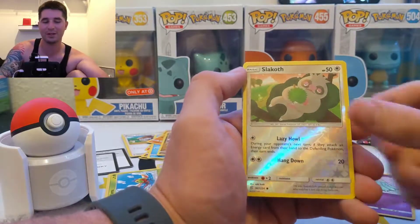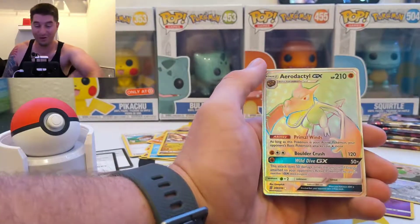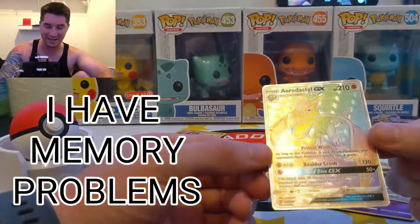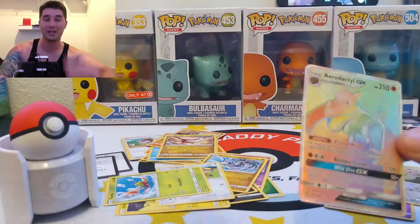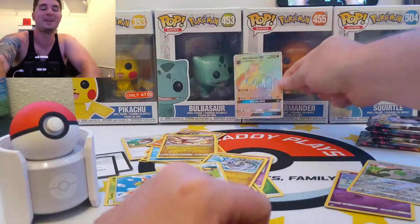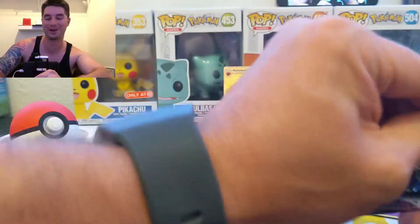Oh. No way! What? What? Oh no. I was not ready for this — Hyper Rare Aerodactyl on the first pack! First pack. This is insane. Wild Dive GX Aerodactyl. Oh my — Hyper Rare? Oh, you gotta be kidding me. Could you imagine if that was the Mew Mewtwo on the first pack? Oh my goodness. That's wild. I was getting all excited over a Slackoff, and then a Hyper Rare presents itself!